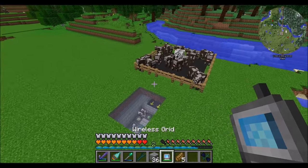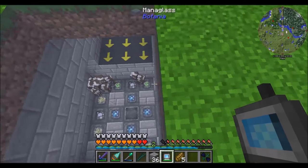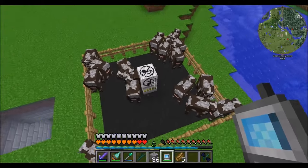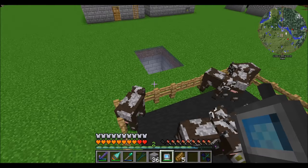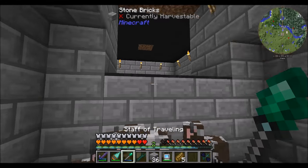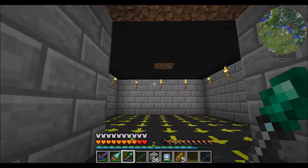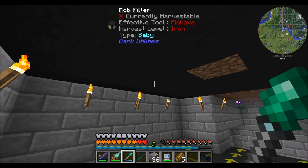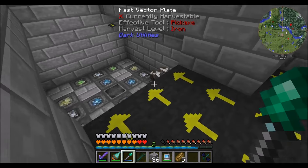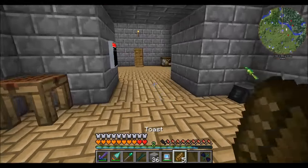Instead of having to run some crazy conduit cabling from refined storage up and around and loop over here and come under here and be underneath the automatic feeder - which would totally be possible, it would just look ugly because you'd see the wires everywhere, and the cows might bump into them. If a cow fell through, he'd be standing on a wire, and that would be bad. So that's amazing - I love you, phantom faces, greatest ever.